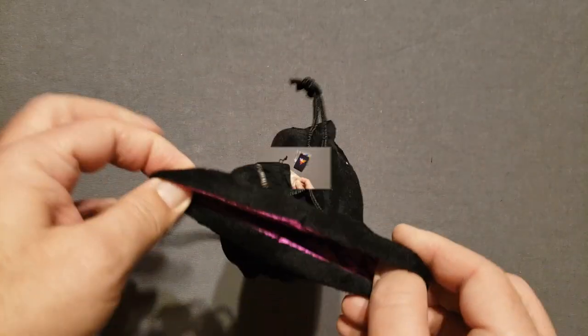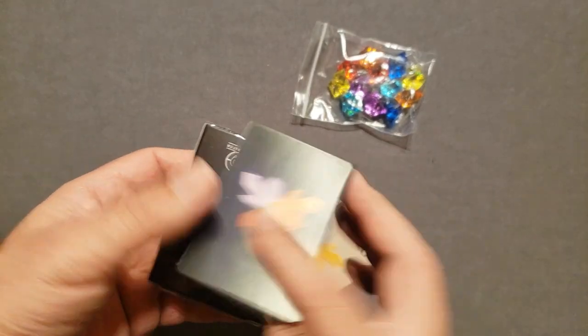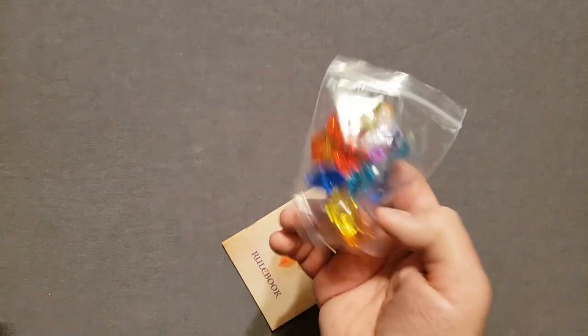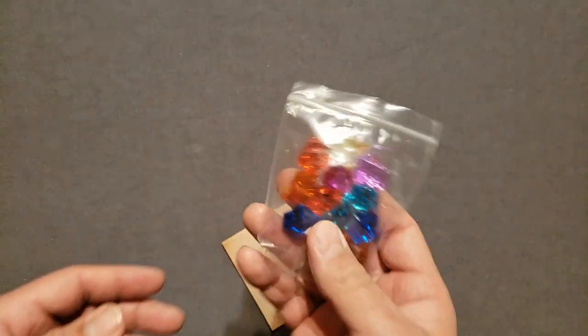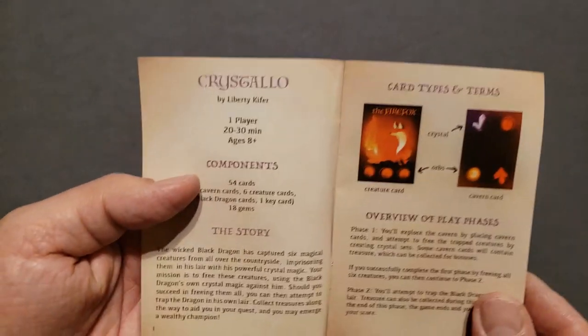Let's see what's in the bag. We have the rulebook, a deck of cards along with the extra card, and a bunch more of those gems. I'll set those aside — we've already seen those. Let's check out the rulebook.